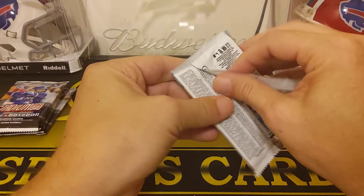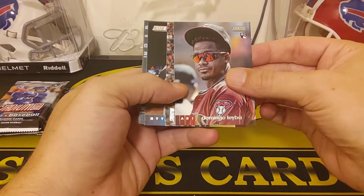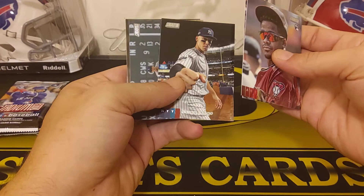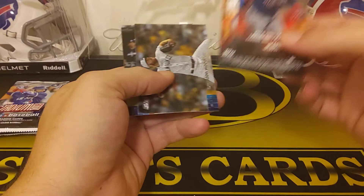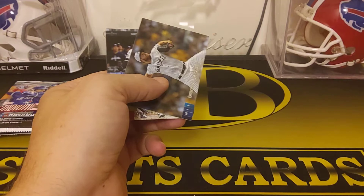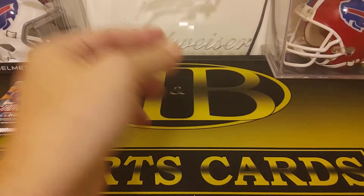So we got five more packs left, still got the second auto. Domingo Leba, Robbie Ray, and Aaron Judge. Corey Seager, Kirby Yates. There's a Juan Soto — that's another one of the inserts, Bash and Burn, that's cool. Brandon Woodruff and Aaron Hicks.